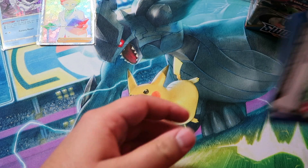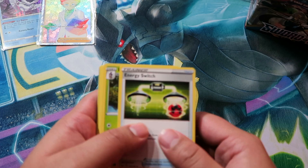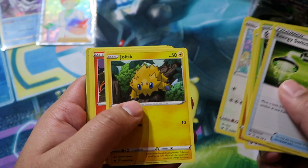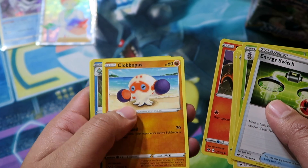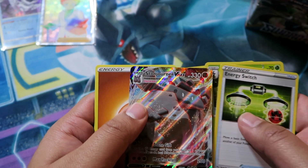Professor's Research is going to be in every single deck going forward most likely. Pack six: Energy Switch, Dottler, Stunfisk, Baltoy, Wooloo, Joltik, Salandit, Clobbopus. Our reverse is Dreadnaw — that's a rare — and then Stonejourner VMAX.